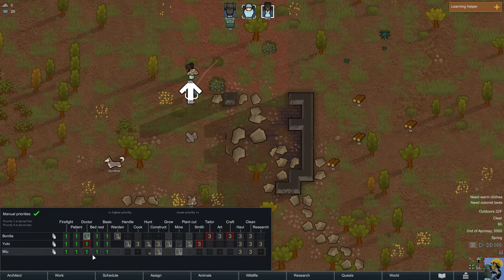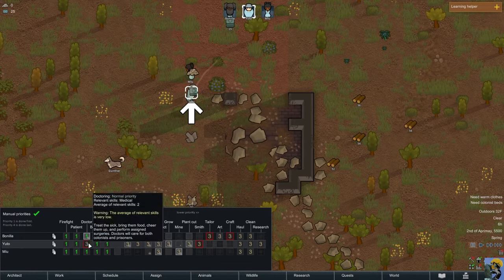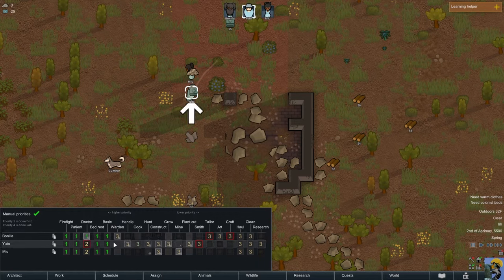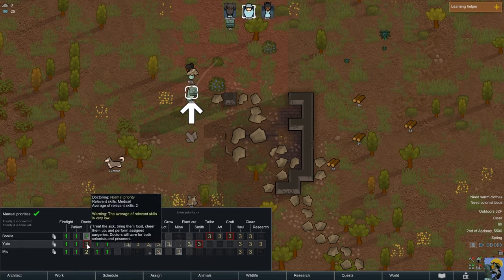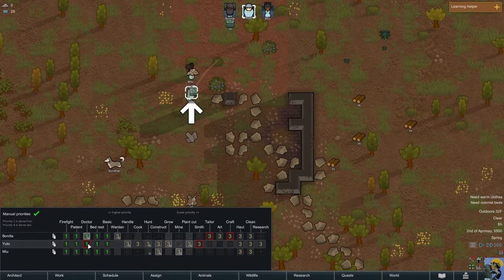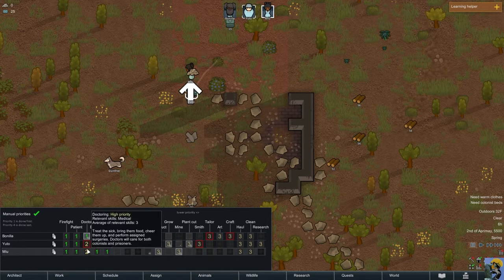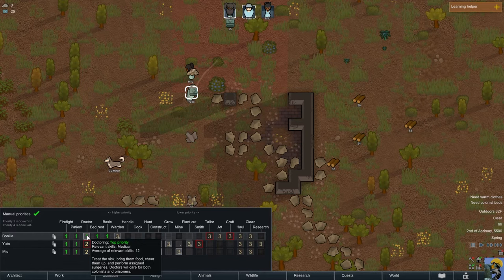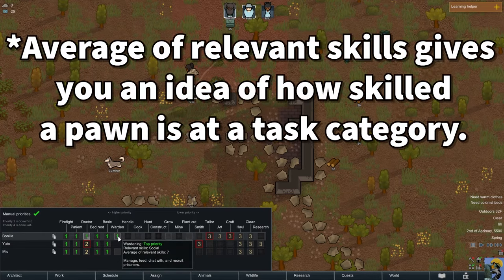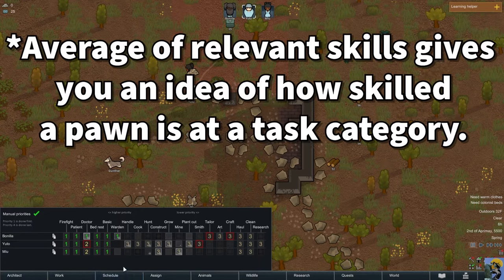Bed rest means recover from non-life-threatening illness, and basic covers small tasks like flipping switches. Some colonists don't have doctor selected at all, but you can override that and give them a priority — unless they're incapable of a job, in which case you can't prioritize it. I want everyone to have those critical tasks at level 1. I could shift doctoring to number 2 for two of my colonists since one is the best doctor and I want them to always go first.